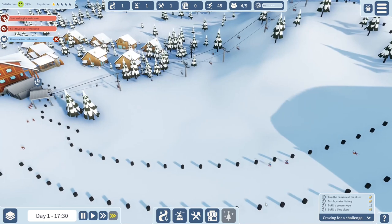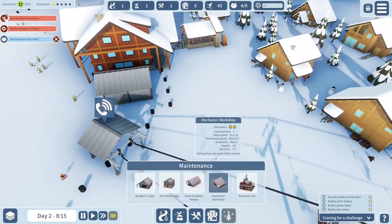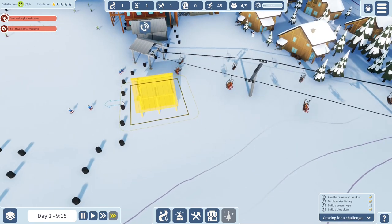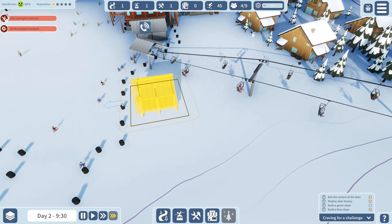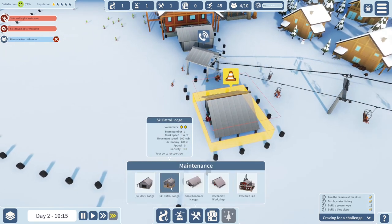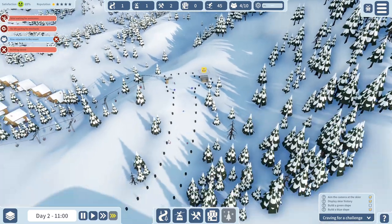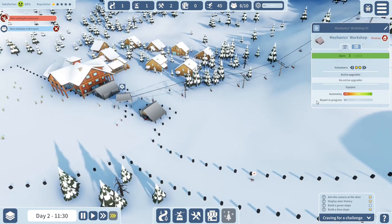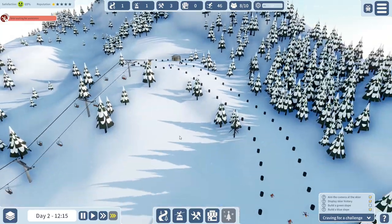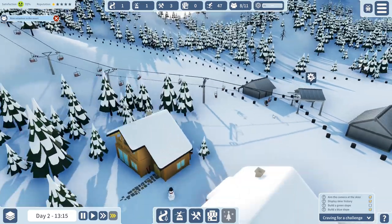So a green slope is even easier than the blue. There's also a skier needing assistance and the ski lift needs a mechanic. Let's grab a mechanic to save some space. And we need a ski patrol's lodge for the person waiting for assistance. Let's get the ski patrol's lodge placed up here. Hopefully the mechanics can fix things and the ski patrol guys can help people out - probably someone's broken their leg or something. New volunteers keep coming in all the time.